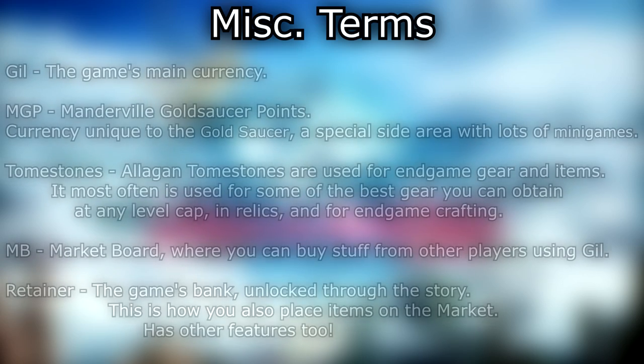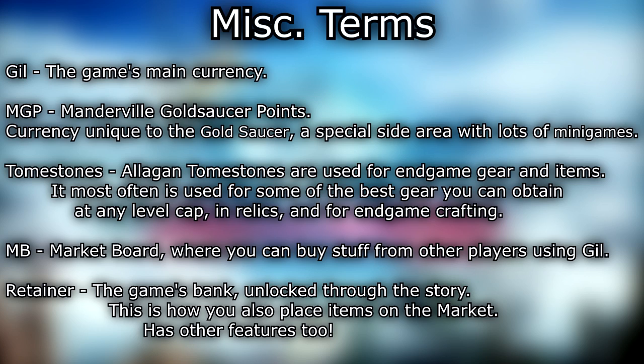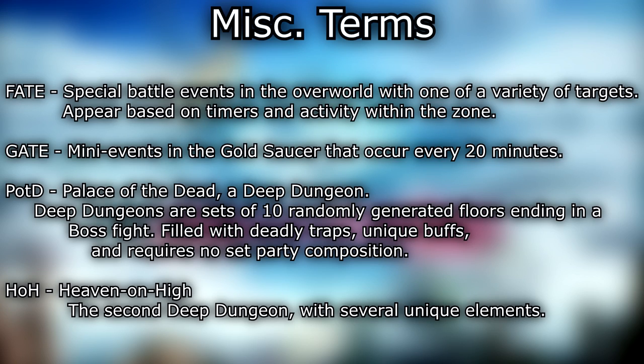Gil — the game's main currency. MGP — Manderville Gold Saucer Points — currency unique to the Gold Saucer, a special side area with lots of mini games. Tomestones — Allagan Tomestones — used for end game gear and items; most often used for some of the best gear you can obtain at any level cap, in relics, and for end game crafting. MB — market board — where you can buy stuff from other players using Gil. Retainer — this game's bank, unlocked through the story; this is also how you place items on the market. FATE — special battle events in the overworld with a variety of targets that appear based on timers and activity within the zone. GATE — many events in the Gold Saucer that occur every 20 minutes.